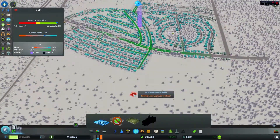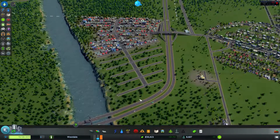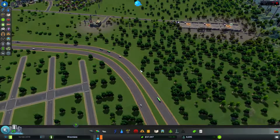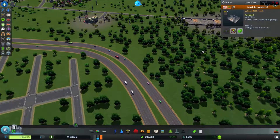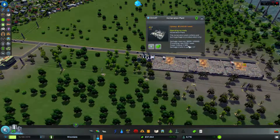The health coverage is fine. Industrial areas don't need health coverage. Alright, so we're gonna make this road over this ramp here and make it connect up. This one is still emptying out — still 100% full by the way. This one is operating at maximum speed, only 2 megawatts output.